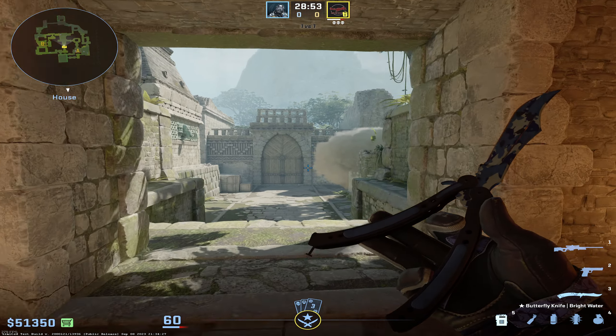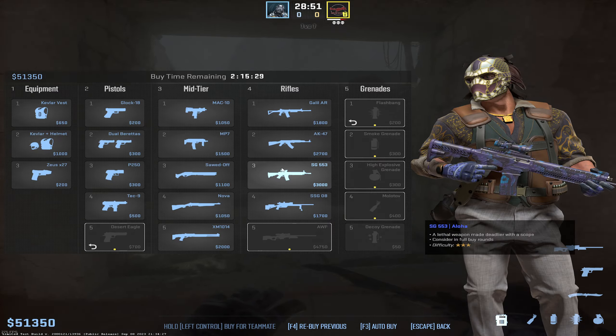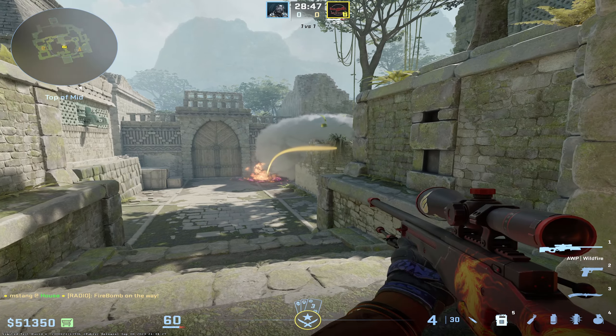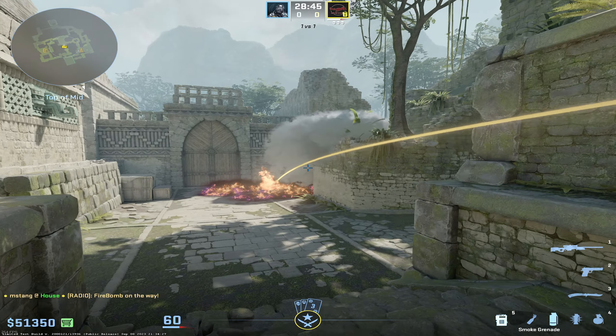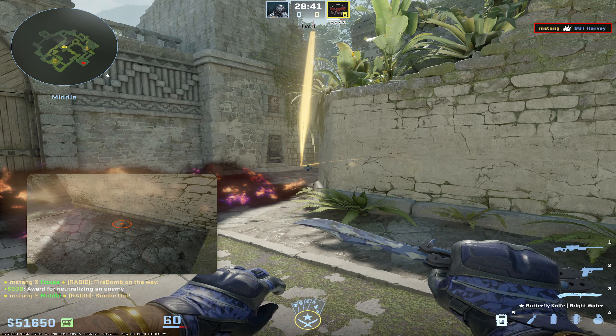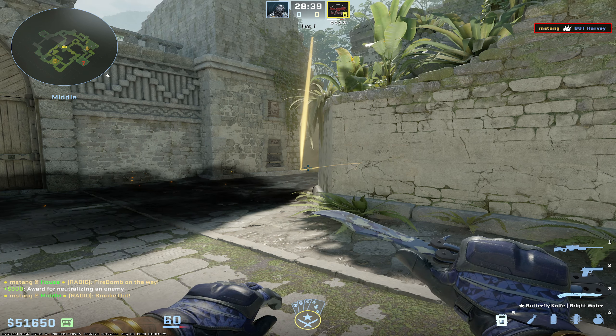Now the best spawn from T is probably going to get out right before this pops, but if you pair it with a molly, you can probably get this smoke up for a little bit to help you out with mid control. It may just be more worth mollying and then smoking off this angle, but it's really just up to you how you want to use it.